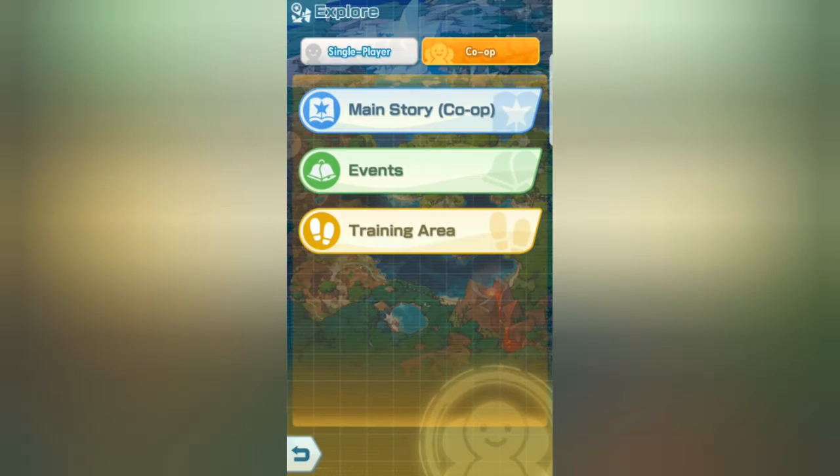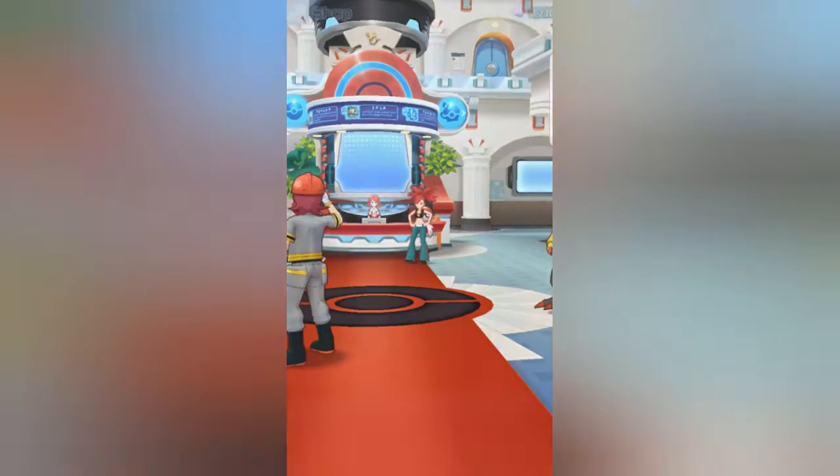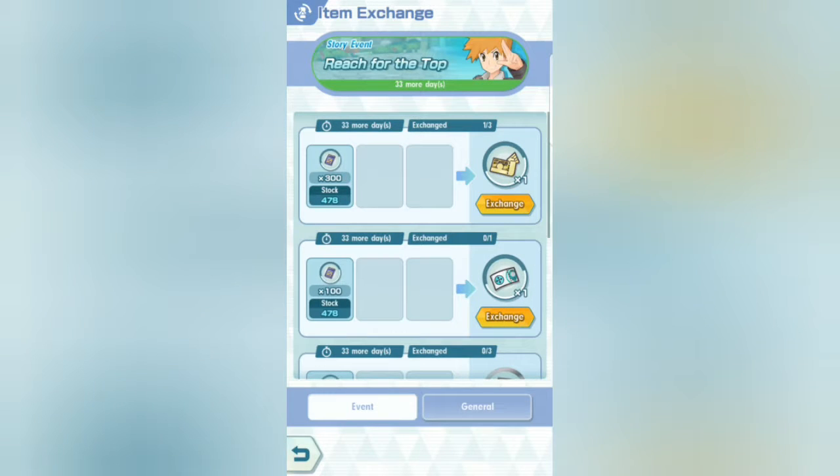What you want to do is go to the shop. Go to exchange items. As you can see right here, the blue manuals — I have 478. You need 300 for one EV card. A character takes 20 of these, so that's definitely a lot of grinding.